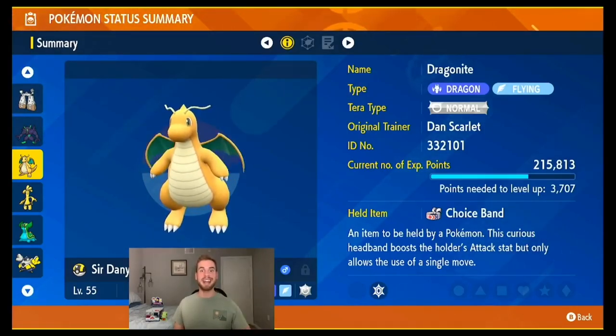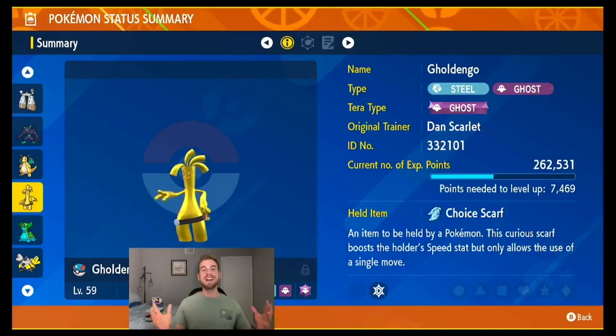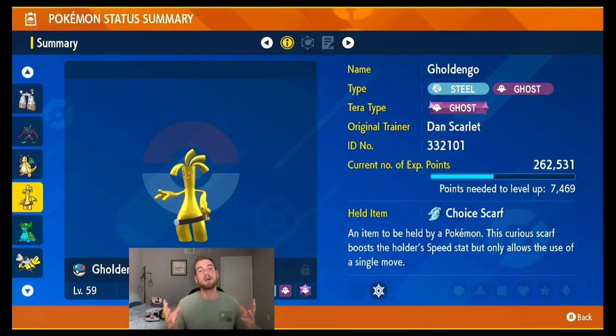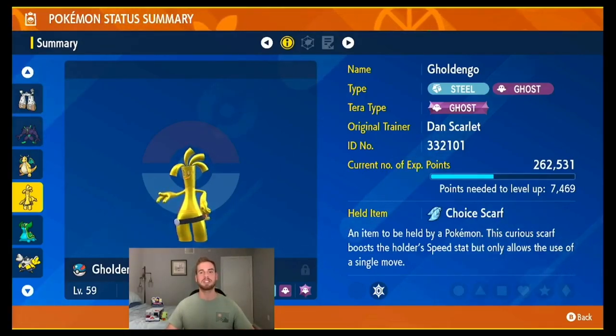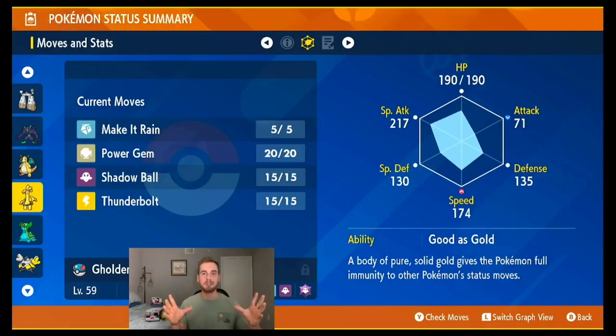My Dragonite is Tera type Normal so that it can use STAB Extreme Speed, allowing Dragonite to hit very hard with priority. A 30% damage boost from Power Spot, a 50% damage boost from the Choice Band, on top of the same-type attack boost from Terrastalizing — this makes Dragonite's Extreme Speed close to one-shotting a lot of Pokemon. I use Dragonite with Stonejourner when I think I can be aggressive and just run through a team. Next is another choice item user: Goldango. Originally I gave Goldango the Choice Specs for a 50% special attack boost, but Goldango was getting outsped too often, so now we have the Choice Scarf. The Choice Scarf boosts the holder's speed by 50% but locks the user into one move. Goldango has powerful coverage moves including STAB Shadow Ball, STAB Mud Rain, Thunderbolt, and Power Gem. Like Dragonite, Goldango is very fast and hits very hard, overwhelming opponents with the extra damage from Power Spot.